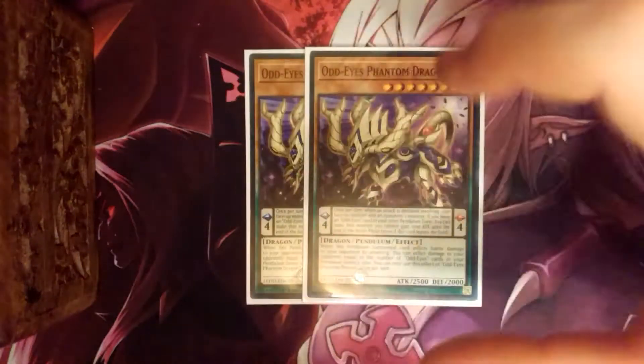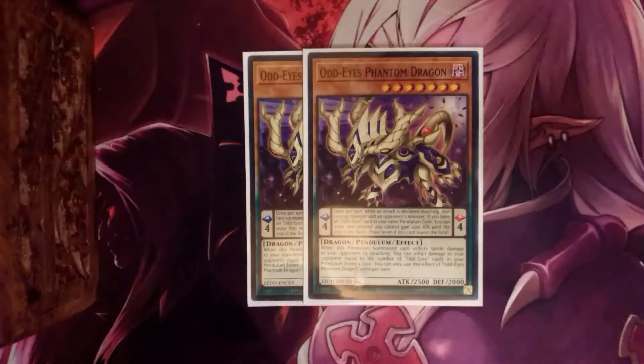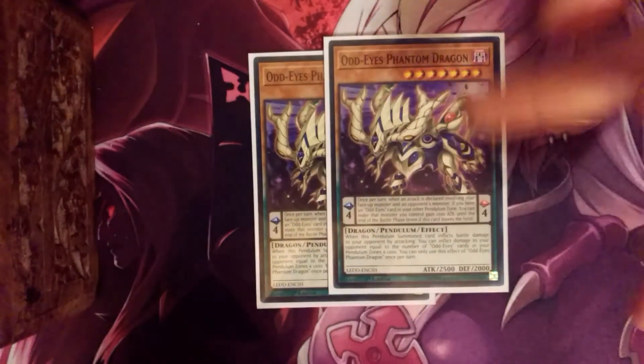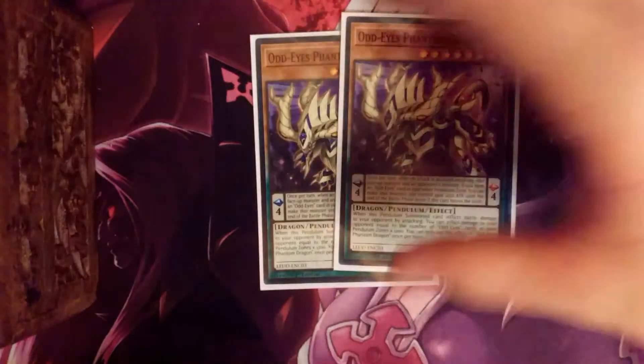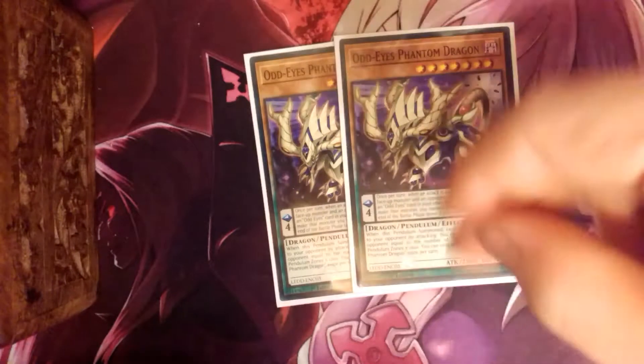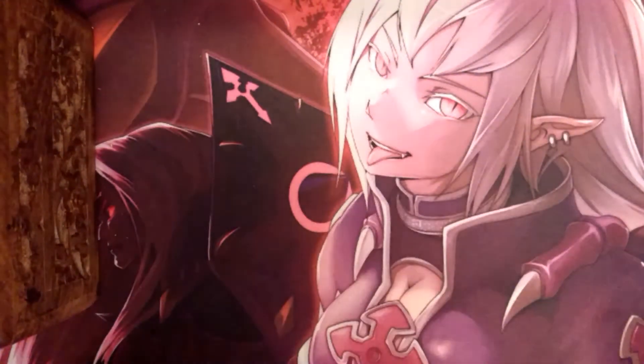Then we have two Odd-Eyes Phantoms. He's a good 2,500 beater. I mostly just use him to exceed out for Absolute to get that Vortex on board, then link off with Electromite to get Decode out. So he's mostly in here just for that level seven.